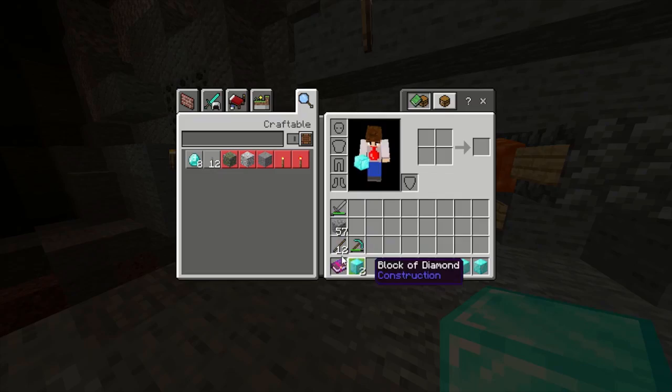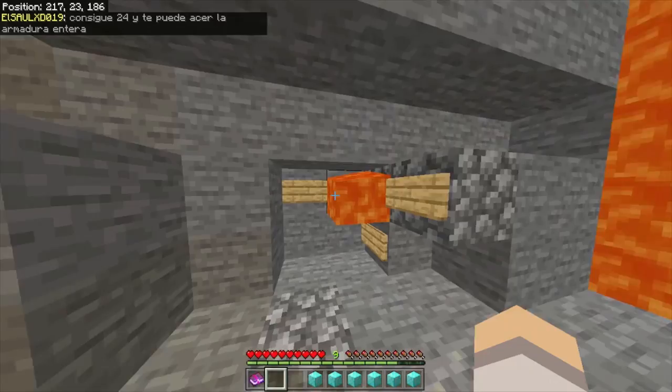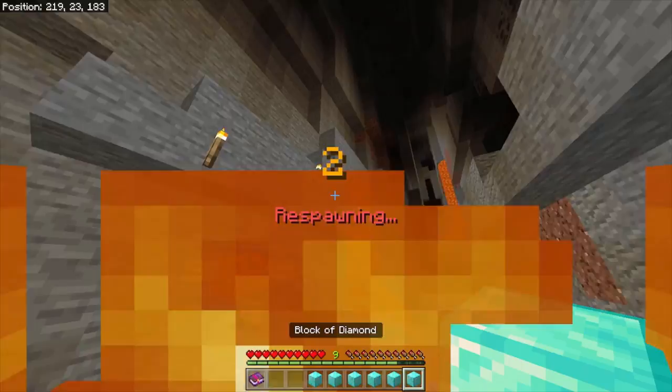But they'll stay in our inventory if we die. So if we go ahead and put our stuff in this chest, we can make it look like we have keep inventory on. All of these diamond blocks will stay.